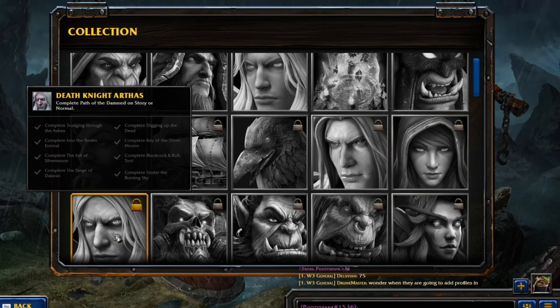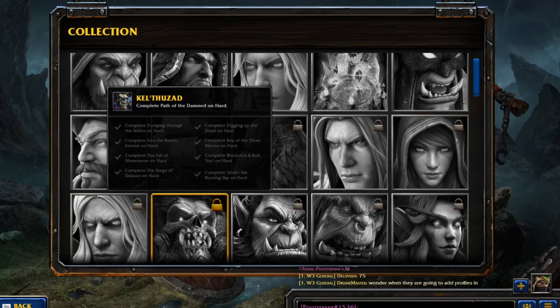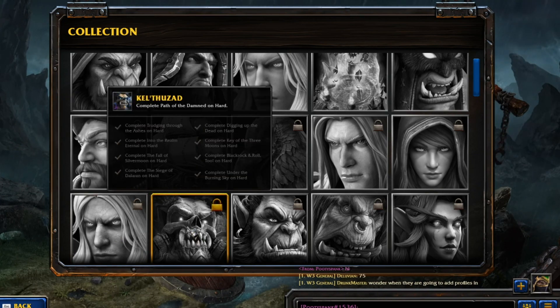The Death Knight: complete the Path of the Damned on Story or Normal - Trudging Through the Ashes, Into the World of Eternal, the Fall of Silvermoon, the Siege of Dalaran, Digging Up the Dead, Key of the Three Moons, Black Rock and Roll 2, and Under the Burning Sky. Same thing - you just gotta do it on Hard Mode if you want to unlock that one.